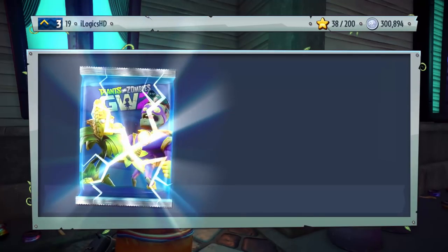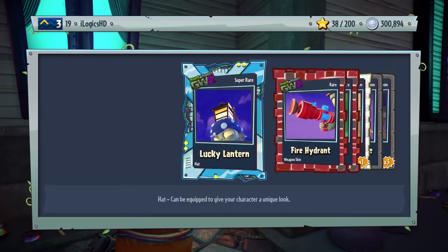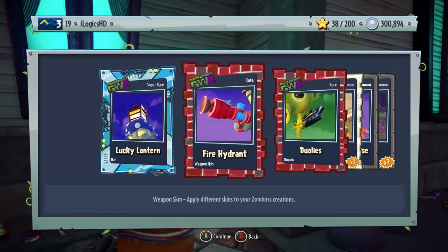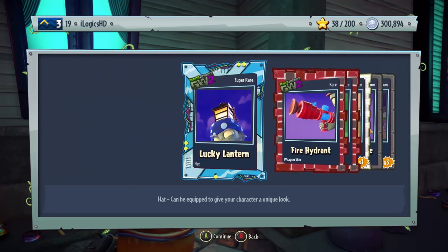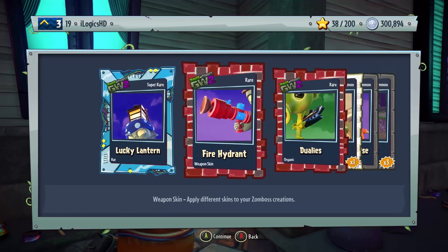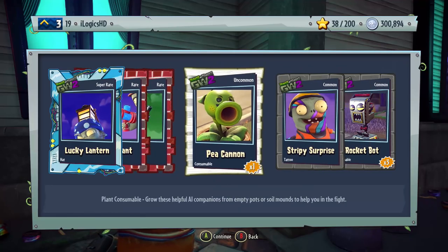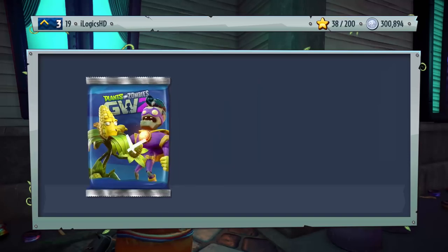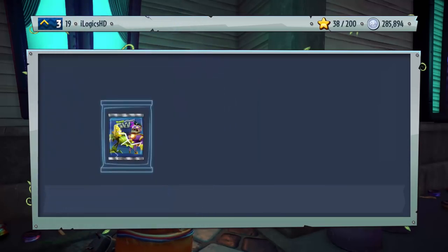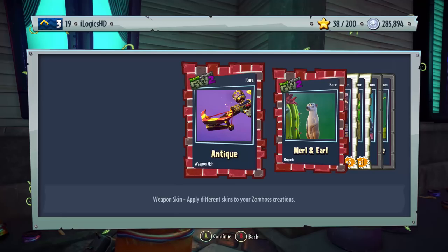I'm thinking for the next video, if we do 50 of a certain 35k pack, I think we're going to pack something in that. We've still got 300k to spend so I've got a feeling something could still pull through. We get the Lucky Lantern, Fire Hydrant, Jewelies, Peacannon, Stripey Surprise, and some Rocket Bots. We're so close — to think we've almost spent 750k on just 15k packs.